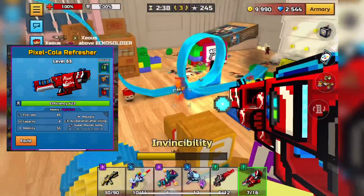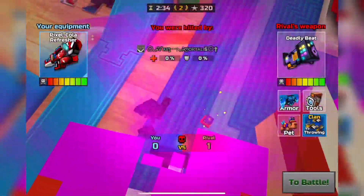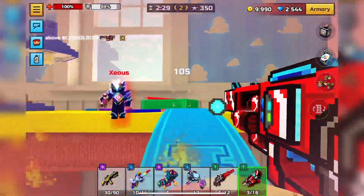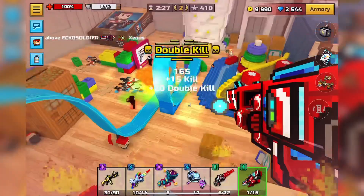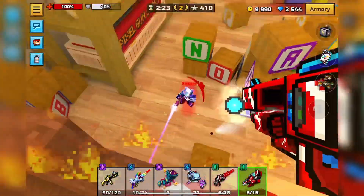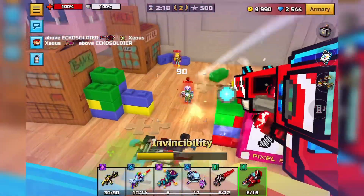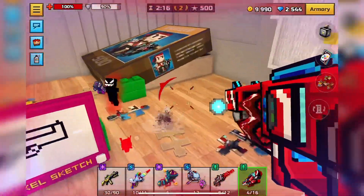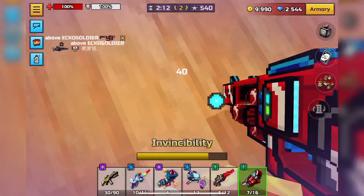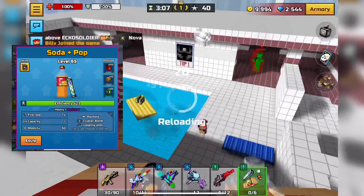Number 6 is Pixel Color Refresher. I didn't get the exact damage, but at mythical — which most of you are going to get since it's available in the gallery for 1000 coupons — this thing is just pretty overpowered because of its high fire rate and its acceleration after-kill bonus. Although it's mainly going to be a three-shot, sometimes you can two-shot, and even though it's mainly a rocket jump heavy, you can get some pretty good gameplay when spamming it.